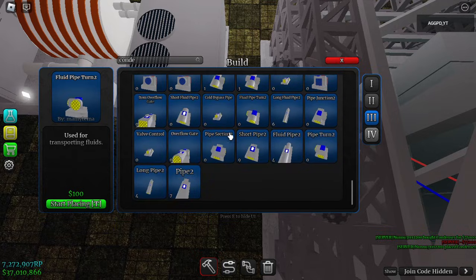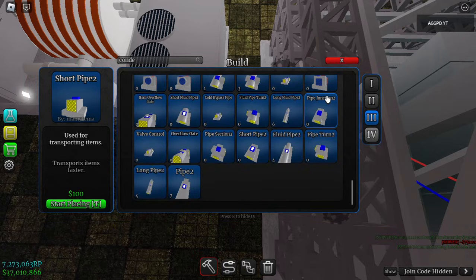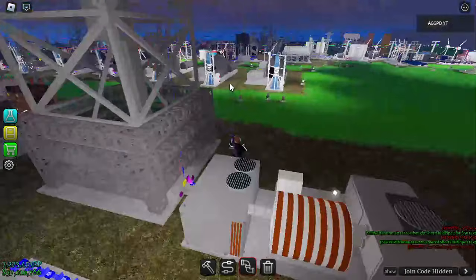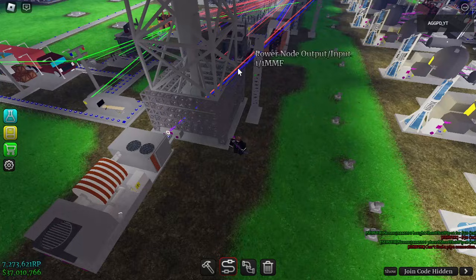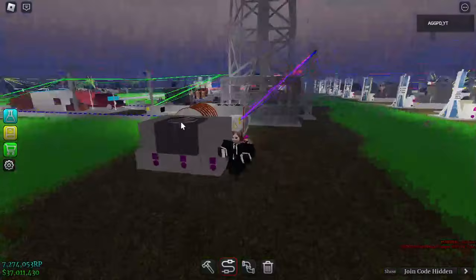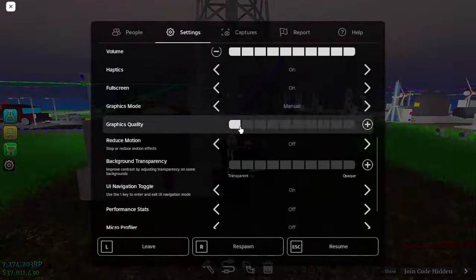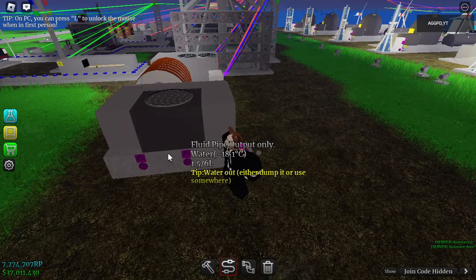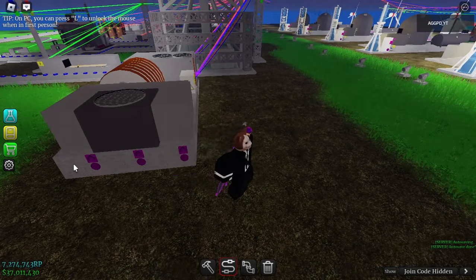Let's go to the condenser — here it is. Just add it like this so that it's easy to pipeline, and then attach a few pipes and give it power.